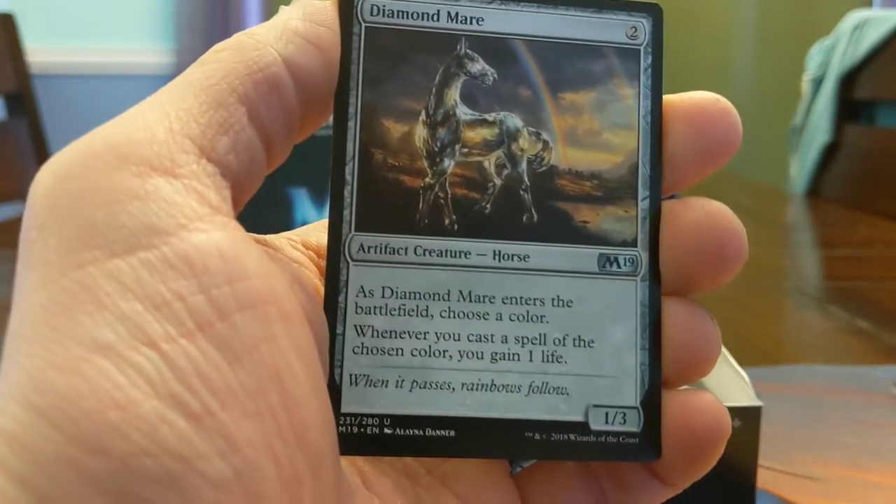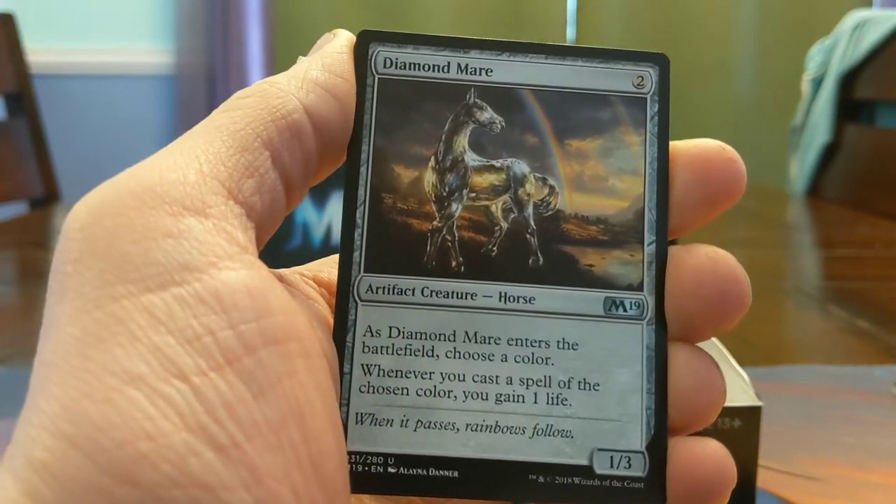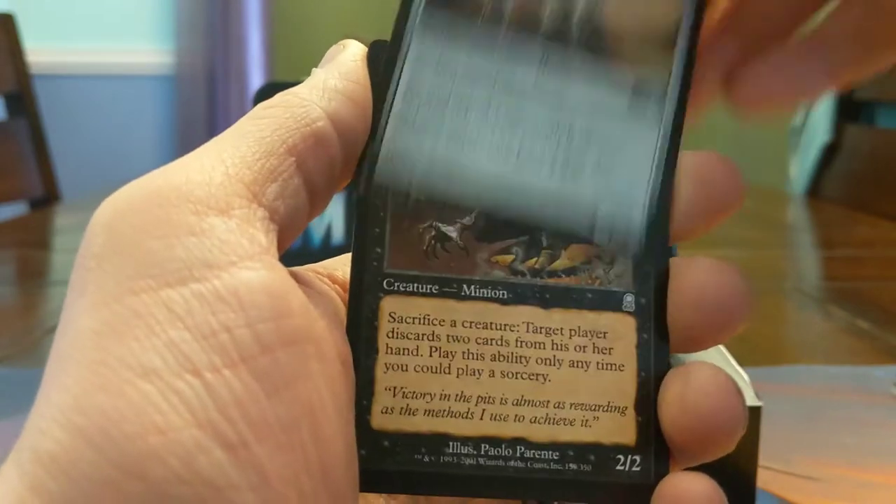Diamond Mare — people are always going to play this, people like to gain life. 2-mana 1/3, it's a good defensive card, especially if you're leaning into one color. That can be good.